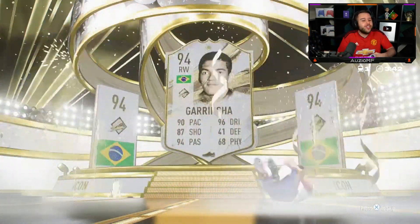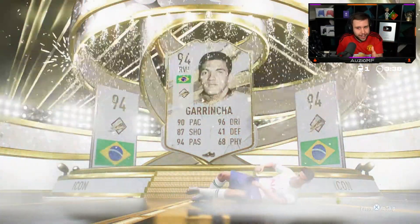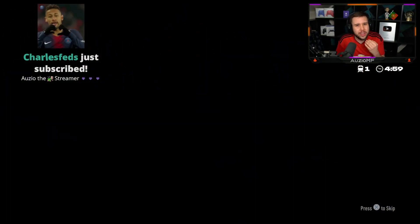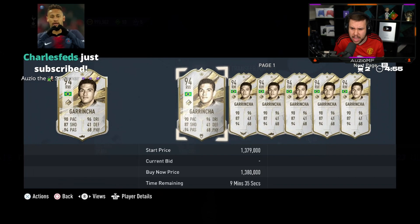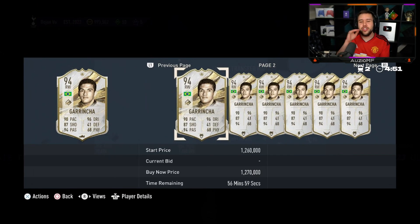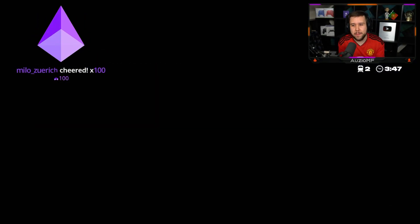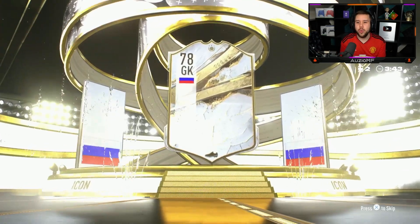It's the nose pack! That is gonna give us the luck — prime Garrincha! Incredible card, a card that goes for a mil plus. 1.3 mil — that's the first big big W! Come on, another Brazilian back to back. Go on EA, spoil us!